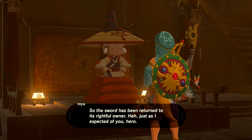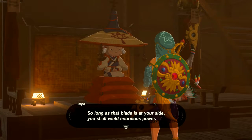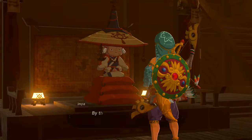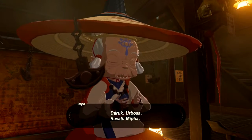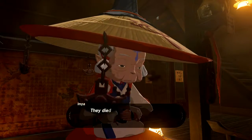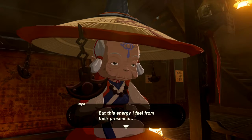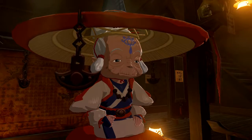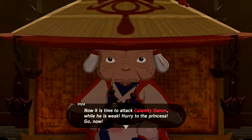So the sword has been returned to its rightful owner. Just as I expected of you, hero — the sword that seals the darkness is your counterpart. So long as that blade is at your side, you shall wield enormous power. The princess risked everything for you with that sword — do not forget that and do not waste this chance. I sense their presence: Daruk, Urbosa, Revali, Mipha. A hundred years ago I put my life on the line to fight alongside everyone, but I could not protect them. They died without fulfilling their destinies. I have lived all this time thinking they died in vain. But it seems they have not given up. I can also sense that they were all overjoyed to see you again — except for Revali. Now it is time to attack Calamity Ganon while he is weak. Hurry to the princess — go, now.